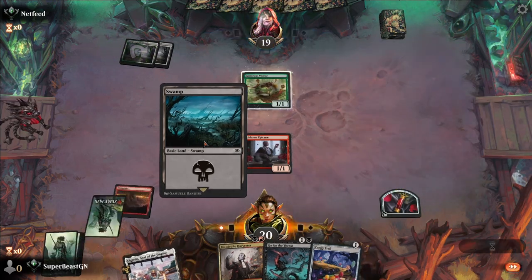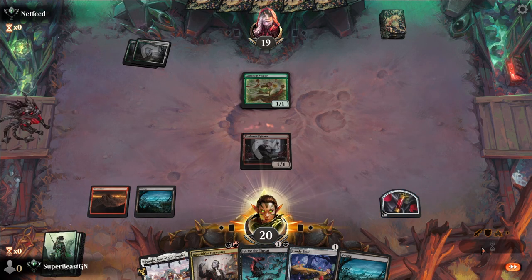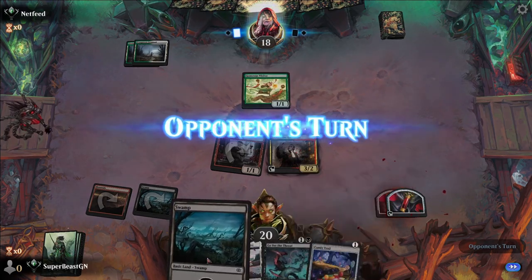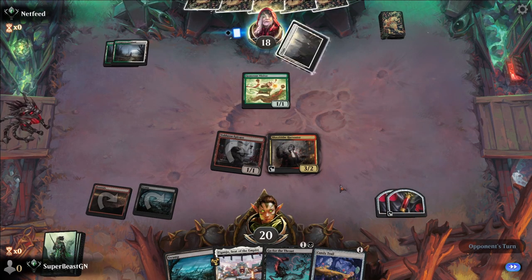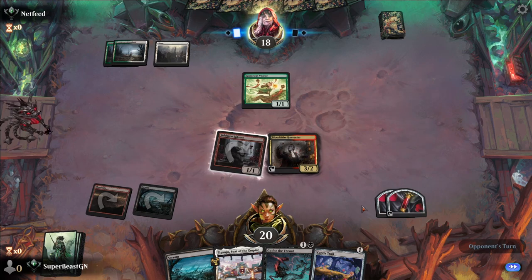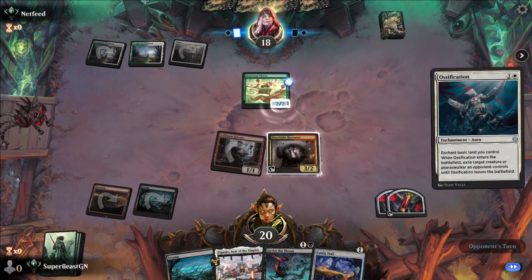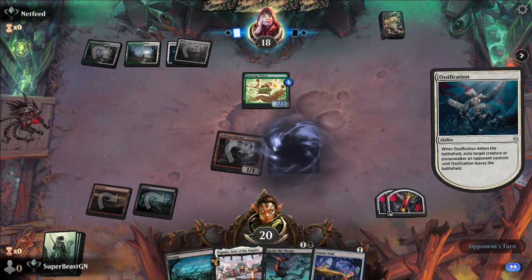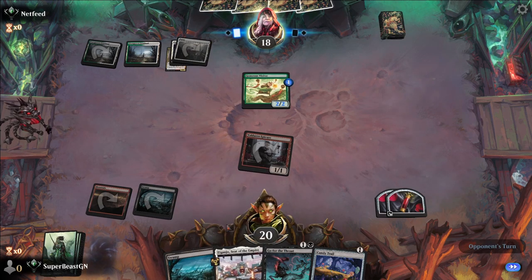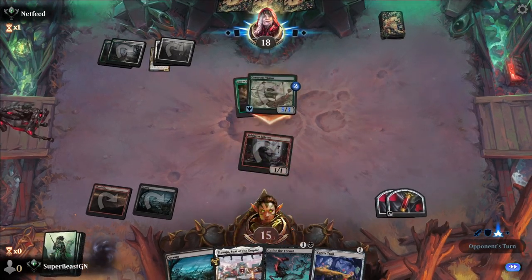Here comes Generous Visitor. Let's get our board state up — if he attacks, then he loses it anyway, so I'm okay with that. If not, we can Go for the Throat. Here comes an Ossification, probably — can't be done at instant speed, plus I don't have haste. Yeah, here comes Ossification. Attack for two. I really wish I had my mana up now — that would've been awesome. We took too much damage here.